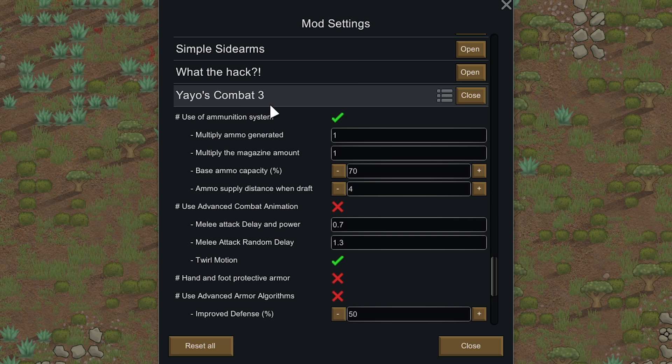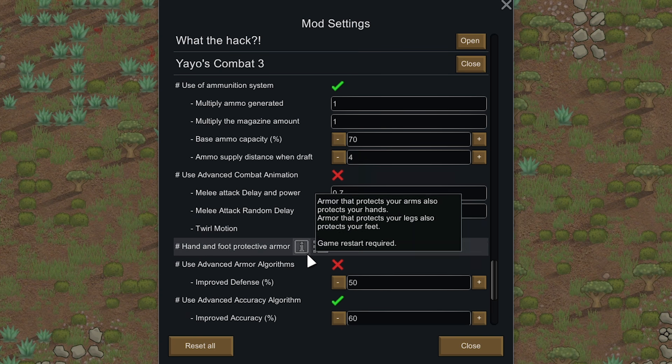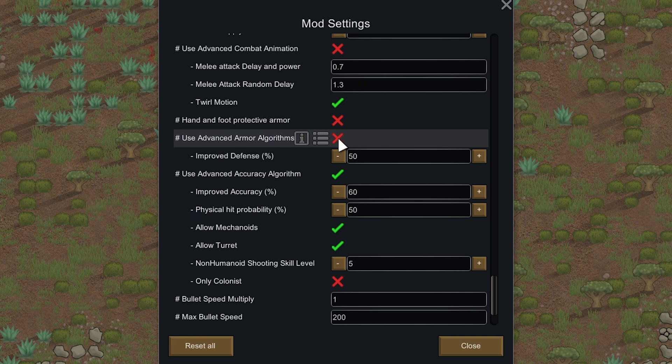The final change is under Yayo's Combat 3. I really like this mod for the ammunition system — it makes it painful to use higher-tier weapons, especially when playing as Lost Tribe with no way to craft higher-tier ammo. You really have to decide: do I use the spacer weapon to mow down that group of muffalo in two seconds, or do I use a bow? There's also an advanced combat animation which I ended up disabling because I wasn't sure if it was balanced — it seemed like you were doing more damage in melee even though it claims you attack quicker for less damage.